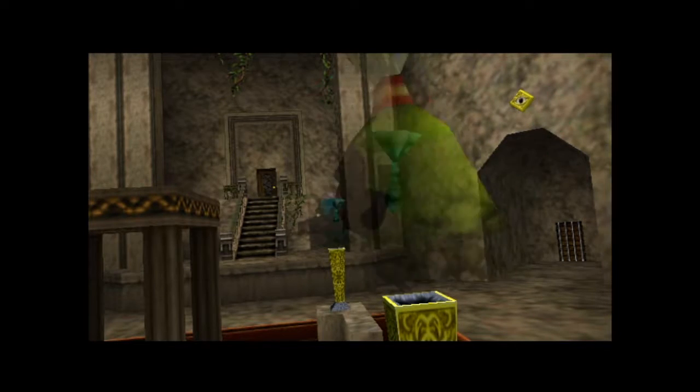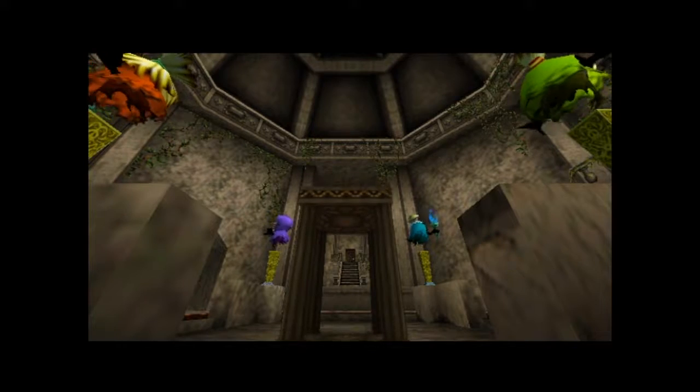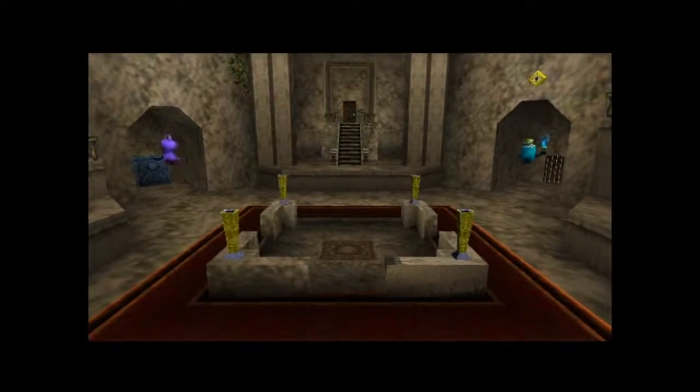As you can see, the main point of this temple is that we're going to have to destroy all four of these ghosts in order to get down to the bottom floor, which is where the boss of this dungeon is going to be. So let's go and take care of that.